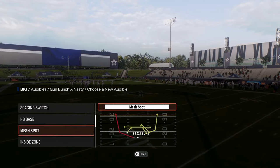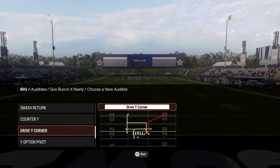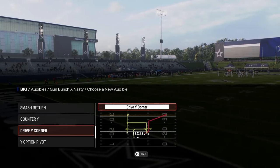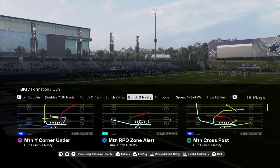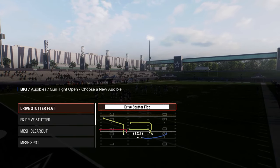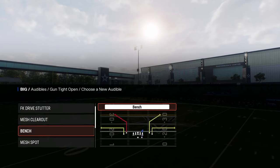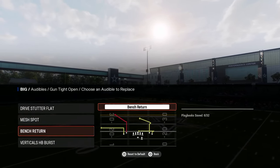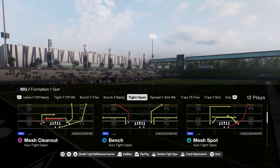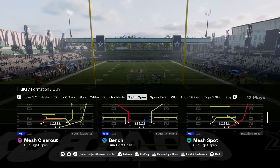I think this is one of the better Bunch Nasties. If I had to make a decision, it's going to be between Mesh Spot and Smash Return — that's why I would go that route. Tight Open has some really cool short corners. Drive Stutter Flat has a short corner and also Mesh Spot, so you get that running back wheel. Bench Return is one of my favorite plays this year. I'm going to put Mesh Clear Out in here instead — a little better routes there.